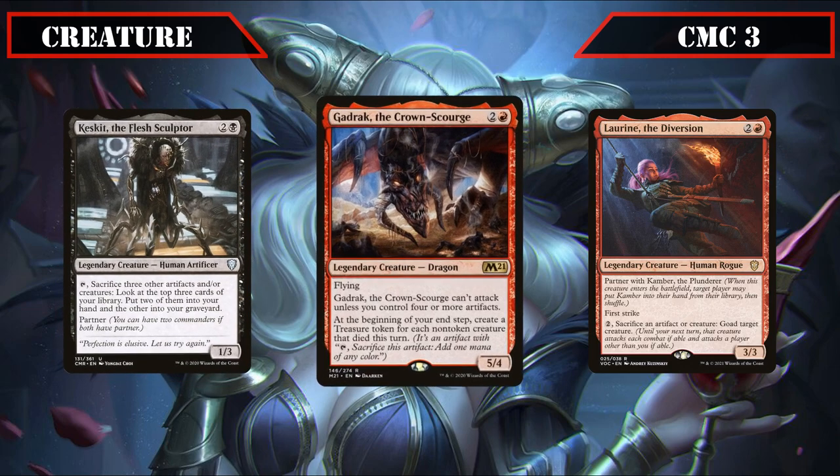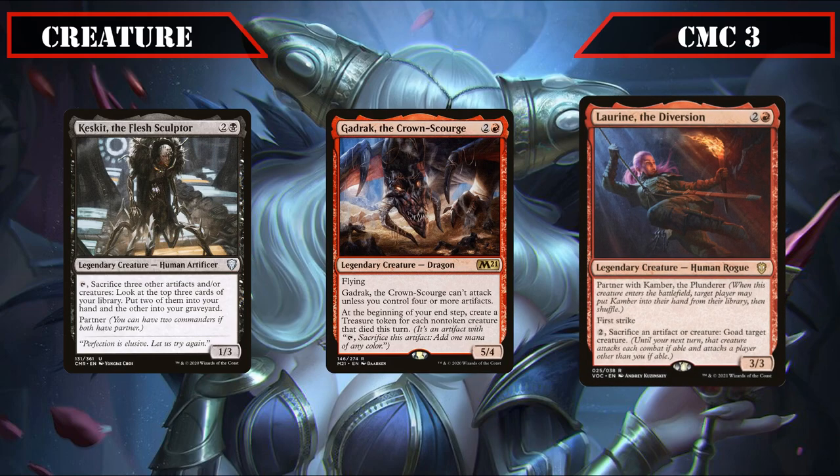We close out this lot with a trio of legendaries: Keskit the Flesh Sculptor, Gadric the Crown Scourge, and Lauren the Diversion. Keskit is a 1/3 we can tap and sack three other artifacts and/or creatures to look at the top three cards of our deck, putting two into hand and one into the grave — a repeatable way to convert blood into card advantage at instant speed. Gadric is a 5/4 flyer that can't attack unless we control four or more artifacts and, on our end step, creates a treasure token for each non-token creature that died that turn. Lauren is a 3/3 with Partner with Kambar that lets us pay two and sack a creature or artifact to goad a target creature, while enabling us to tutor up Kambar.